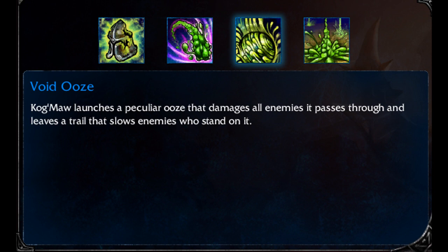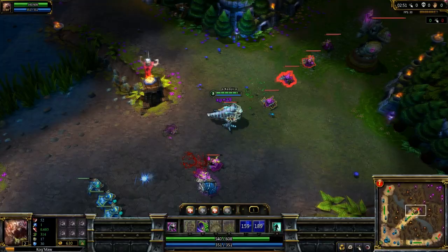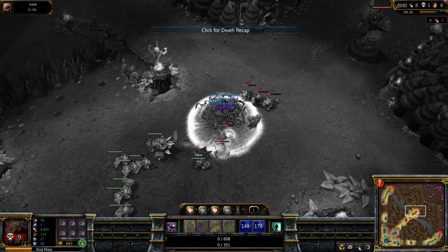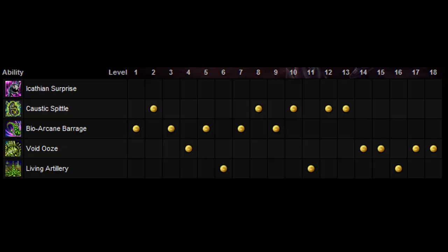Later in the game it does come into my rotation a bit more. Cogmore's last ability is his ulti, called Living Artillery. It's on a 2-second cooldown, so this is a very important part of your rotation. Pretty much sends a thing of ooze up into the air, and after a short delay it hits the ground dealing damage to whatever it hits. Between that and Bio Arcane Barrage, those are my two most used attacks. Cogmore's passive: when you die, you get reanimated for a second, then after a short while you explode, dealing damage to enemies around you — helpful for getting a kill back if someone finishes you at low health.